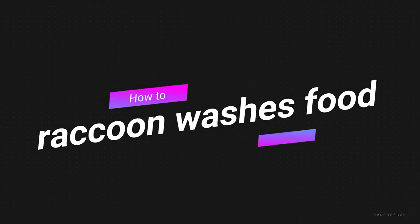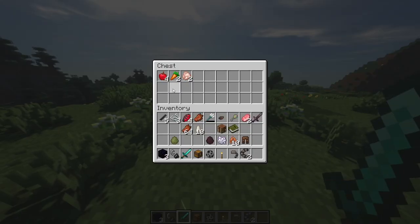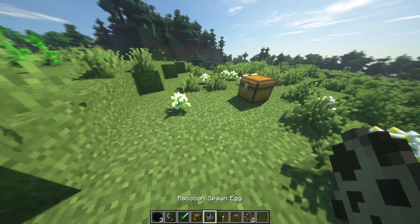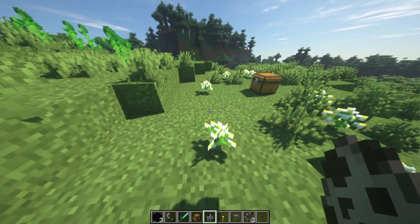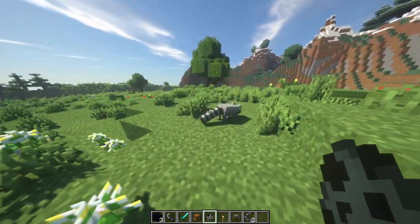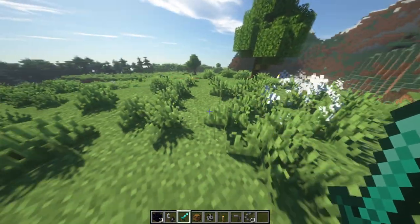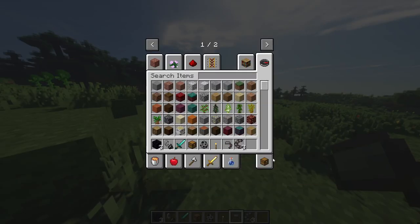The raccoon is a cute creature. There's a chest nearby with carrots, apples, and raw chicken. Raccoons will rummage through your chests and eat the food. We spawn one, watch him — and there he is, he ate a carrot. Very realistic behavior.